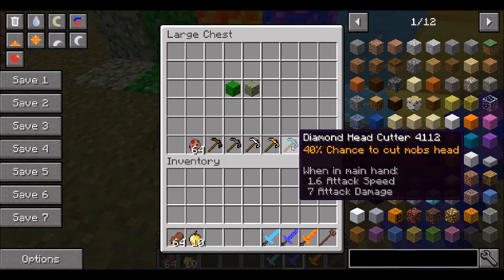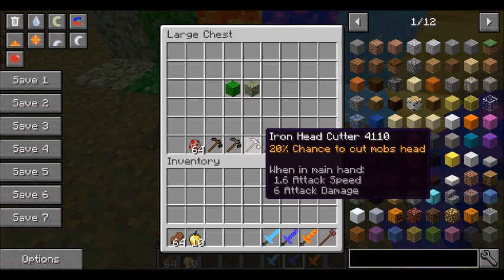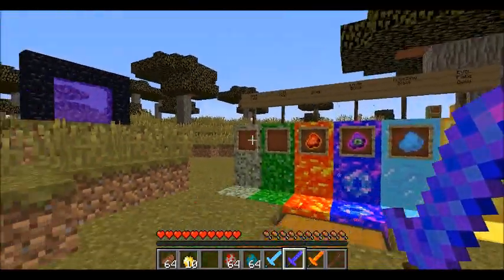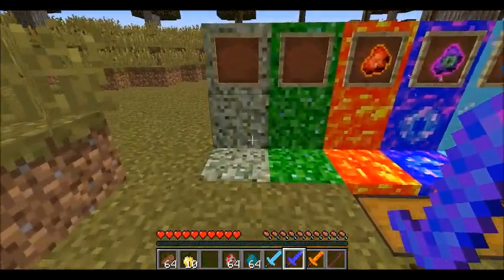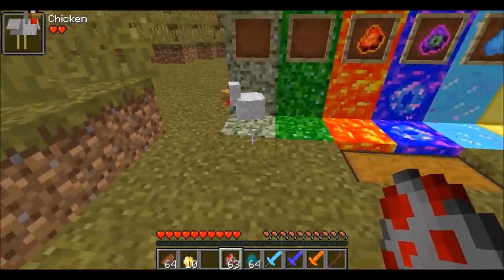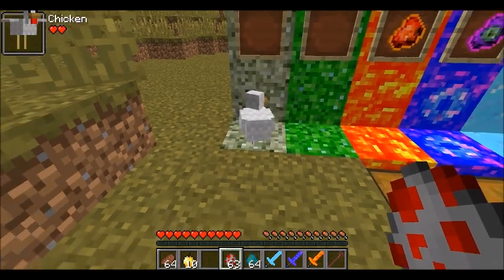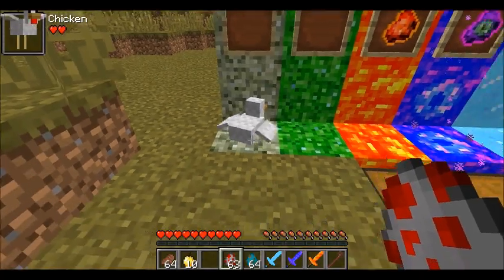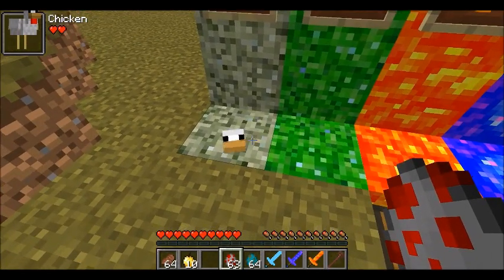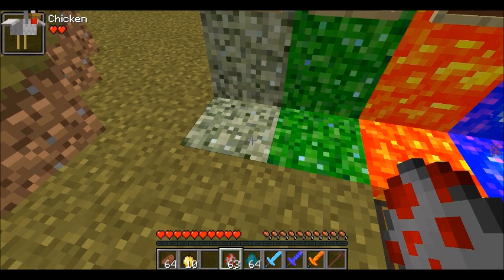I want to quickly show you the recipe for the head choppers because they have a very strange recipe. The two versions are basically the same except the poison one has spider eyes instead of clay. These are interesting tools — they each have a certain chance of dropping a mob head when you kill something that drops a head, like a zombie or skeleton. I've got a few zombies and some chickens to test the blocks, because some of them do some pretty weird stuff.